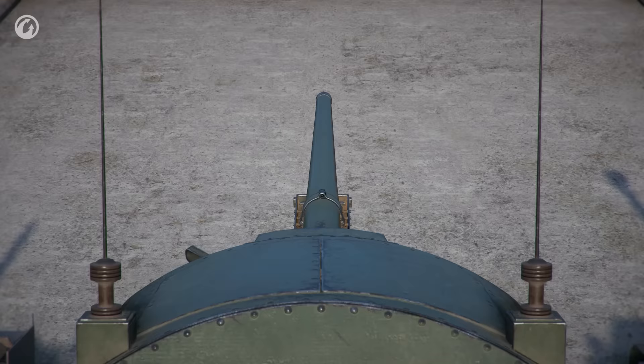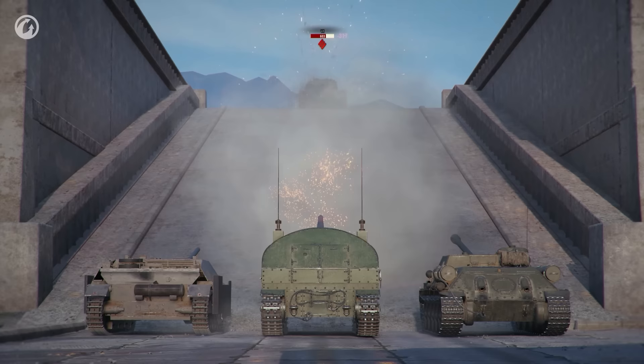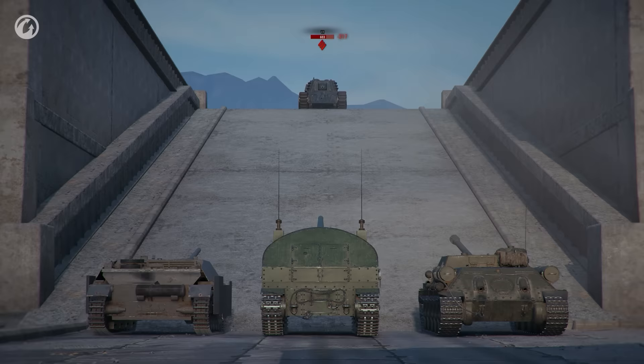AP shells have the highest normalization among all shell types. This means, all else being equal, it will be easier to penetrate tanks with sloped armor.